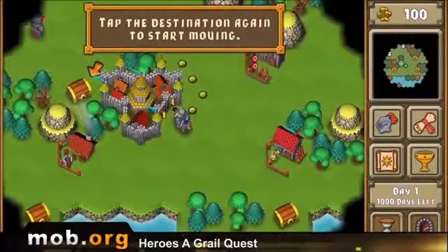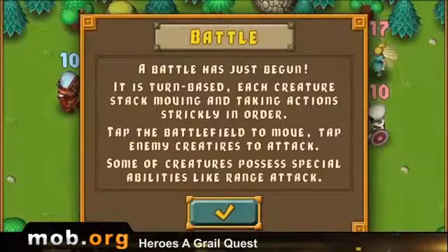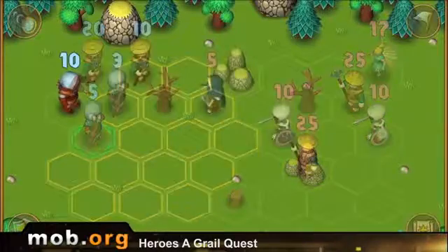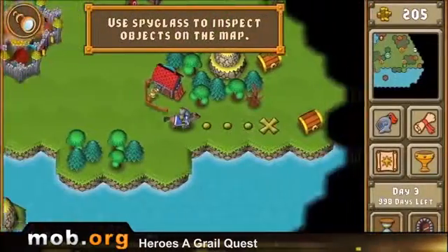The second game is Heroes: A Grail Quest. It's generally something very similar to everyone's favorite Heroes of Might and Magic — the same turn-based movement on the map, the same turn-based battles and army gathering. But the graphics here are kind of plastic or something. They're 3D models, but they're not too detailed.